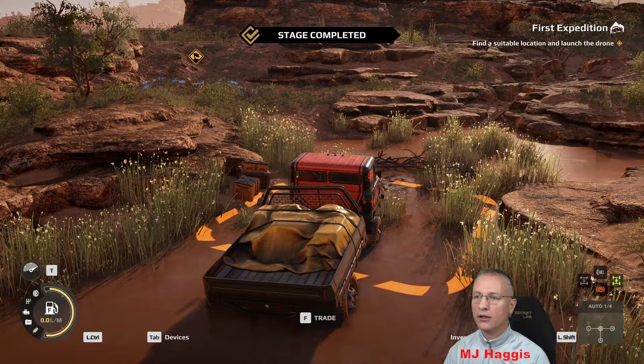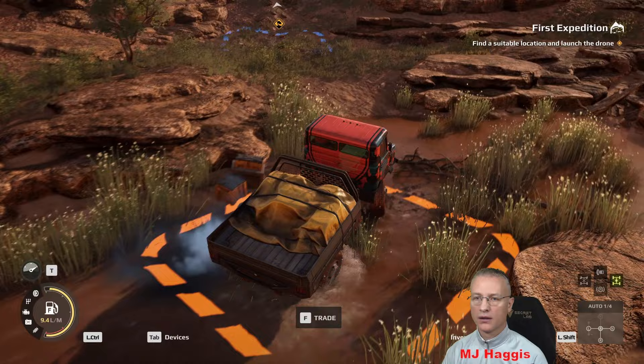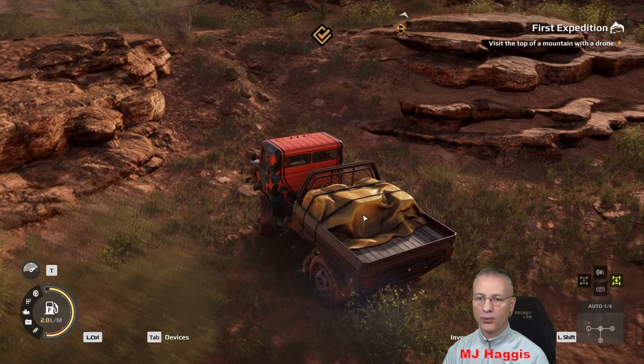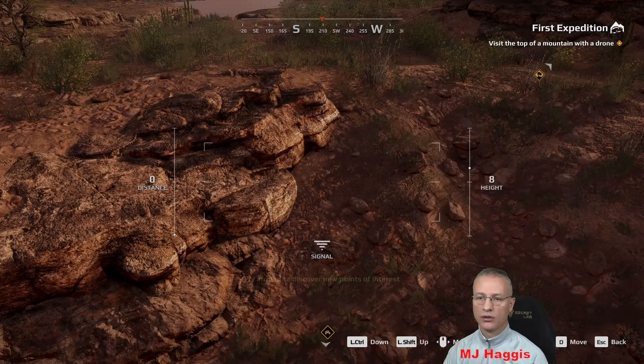The gas station container is empty. First expedition task: find a suitable location and launch the drone. There's the flag — a blue box. Let's go up there. You can see my load bed with its cargo all roped in — that's quite cool. Explore the nearby mountain using the drone. Handbrake on, engine off. Tab for devices — Drone.